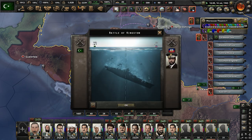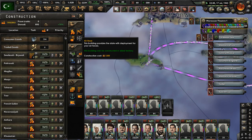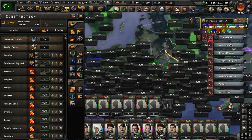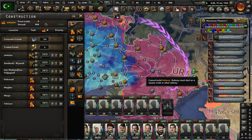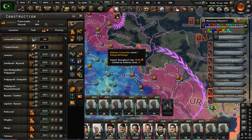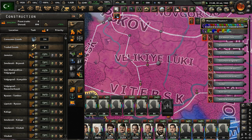There are so many naval vessels in the Caribbean. Let's build up the air base in Kingston, Jamaica, and have our planes fly out and do sorties. Also build up the infrastructure — Suriname has capitulated, they're out of the fight. Let's build up all these railways in Russia, because we do need to improve our supply situation.